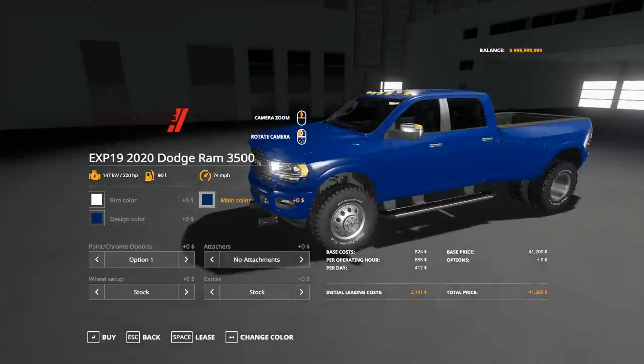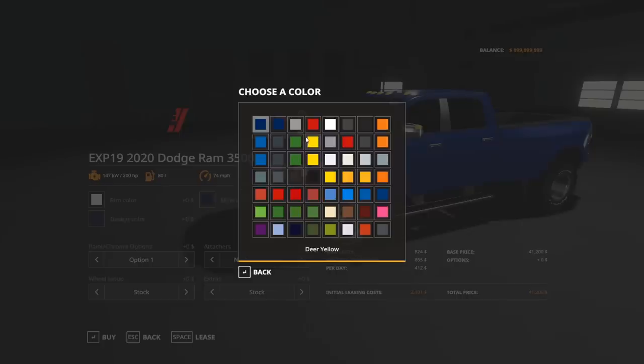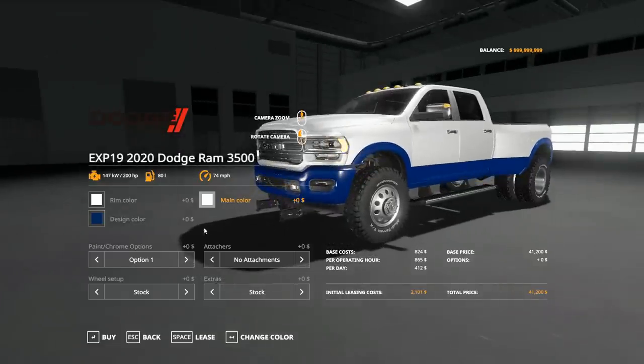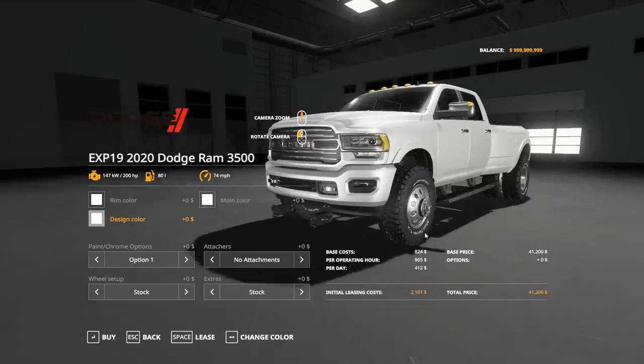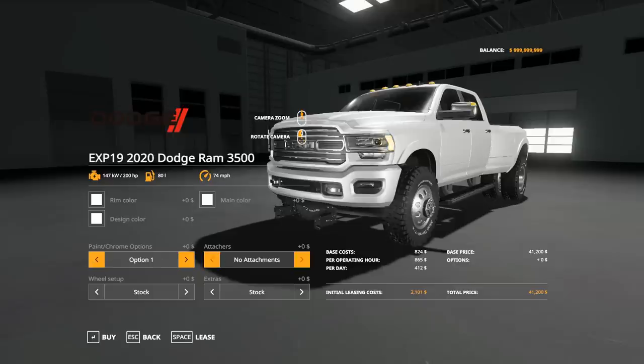We're going to order another truck and change the colors up a little bit. Silver is a good seller. We could go pearl white — it looks good. It's almost like the silver one we had though. We'll do one in pearl white, pretty much the same options as the other one — color matched, gooseneck prep package, dually wheel options stock, stock foldable. And we'll pick that up.